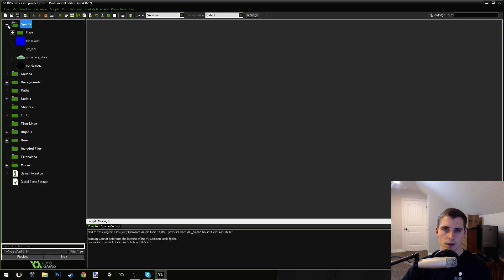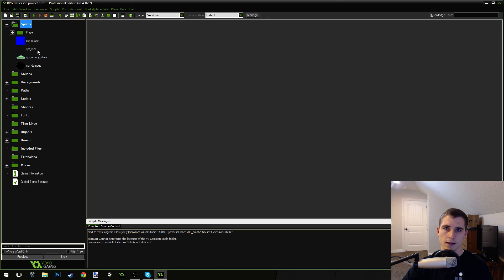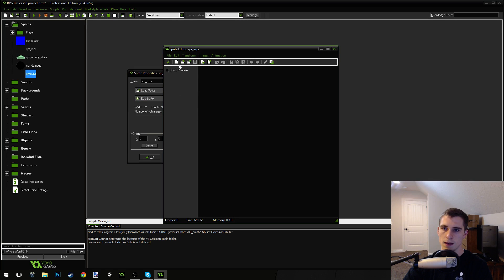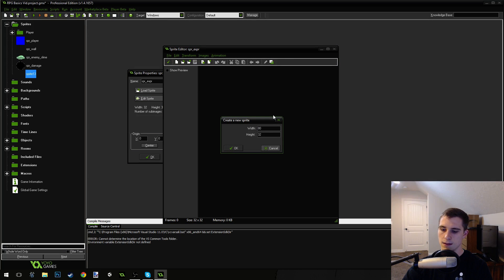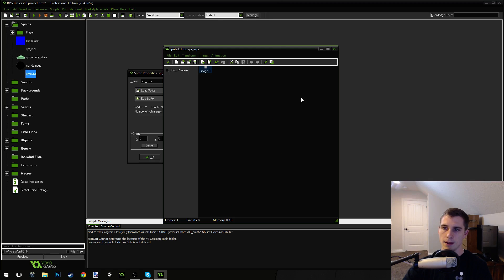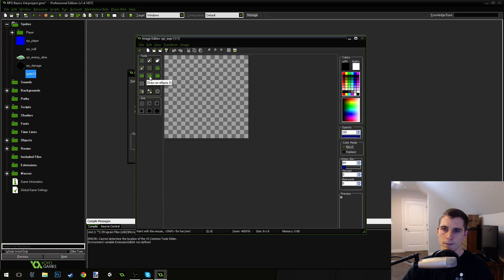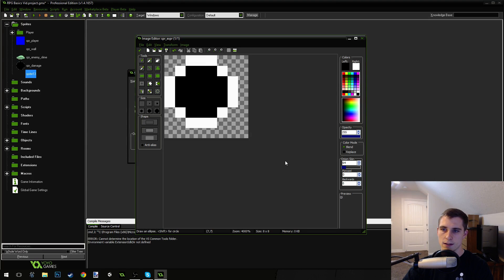The first thing we're going to do is add a new sprite. I'm going to right-click on sprites, create a sprite, and it's going to be called sprite_EXPR. I'm going to make it 8x8, not 80x80 — 8x8. And then I'm just going to make it a little white circle basically.